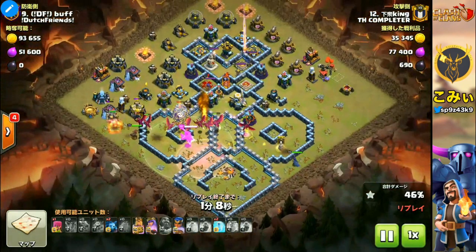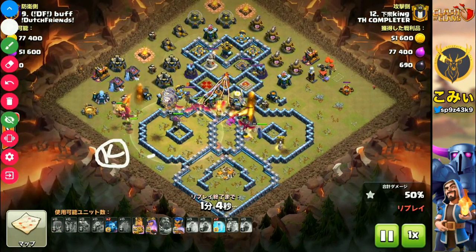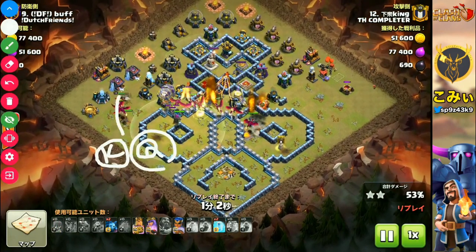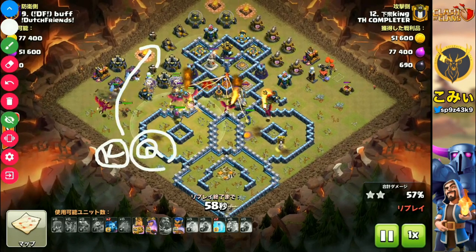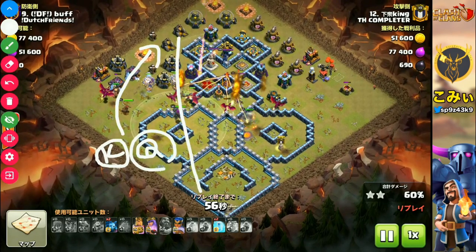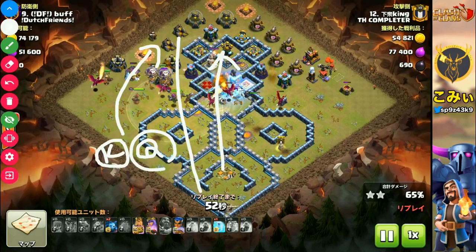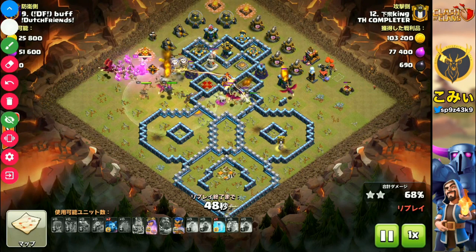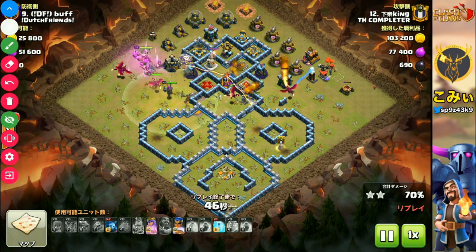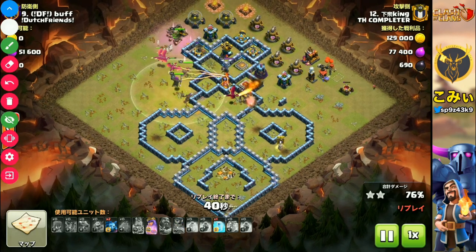The key point is here: the Barbarian King and Archer Queen start here and walk around the outside wall like that. This is the route-making for the dragon — the dragons can move into the walls like that, as you can see. How to utilize the heroes for the dragon is a very, very important point when you use dragons and make the plan for dragon strategies.